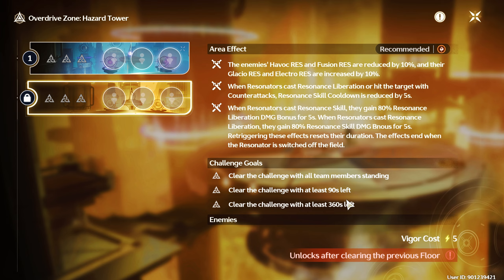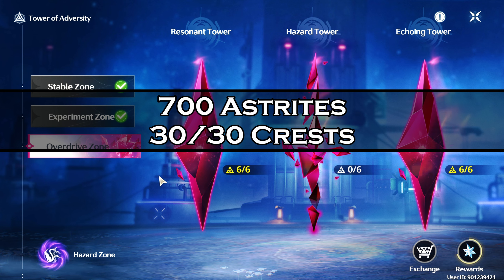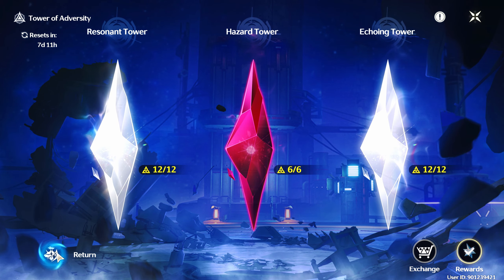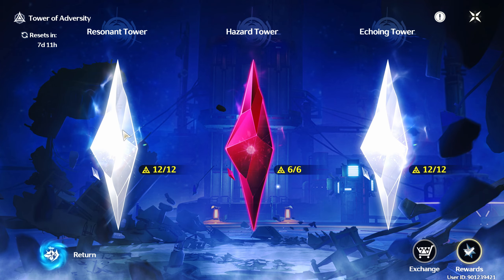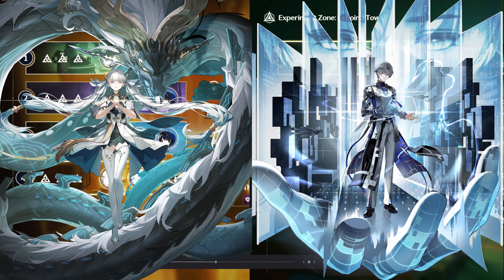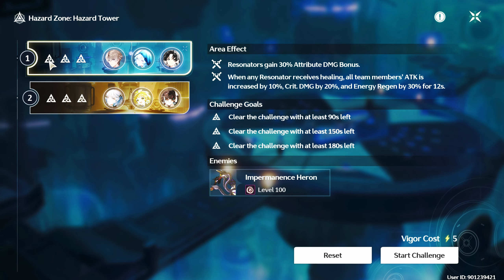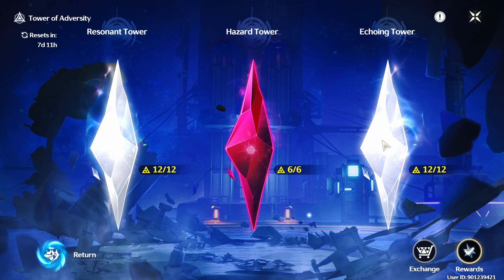And lastly, the Hazard Zone. This zone resets twice per month together with its reward of 700 Astrites at maximum achievement of 30 out of 30 quests. It also has 3 towers. The Hazard Tower in the middle has only 2 floors but costs 5 Vigor each. We should rank our teams by damage potential. My strongest team is Jinxi, followed by Xiangli Yao, then Sanhua. I used Xiangli Yao on the 1st floor of the Hazard Tower, then Jinxi on the 2nd floor — they now have 5 Vigor left.